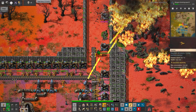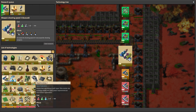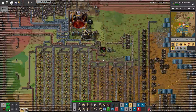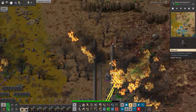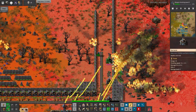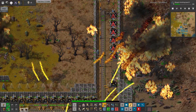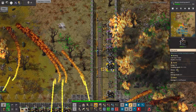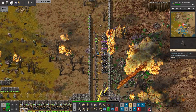Can I research energy shield? Let's look — this research needs 100 blue science packs which I don't have, so I cannot do anything with that. Let's just push. I hope it will be helpful to use that cleave — I'm not sure about this because we are getting some attacks from this cleave. Those turrets should be fine, yes, and they are.